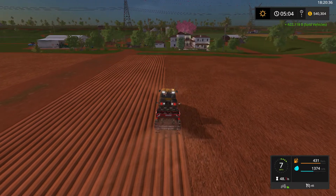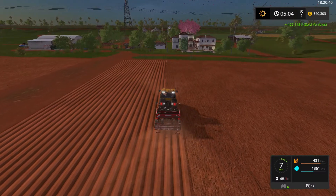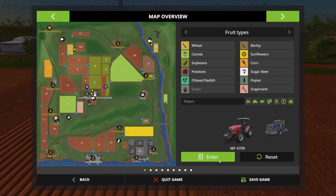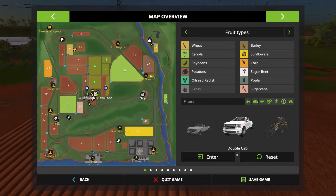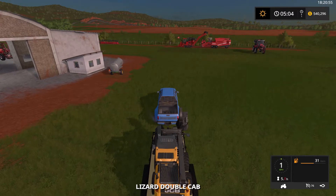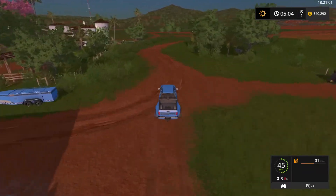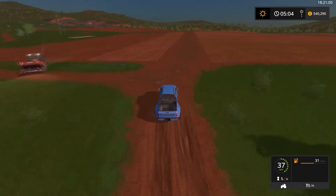Wow, we've got a lot of money! You know what we should do — we should hire a helper and go jump in the pickup and buy those fields we just talked about. If I have enough money — I mean, 540,000... that's a nickel or two isn't it? Let's see how much they're going to cost us.